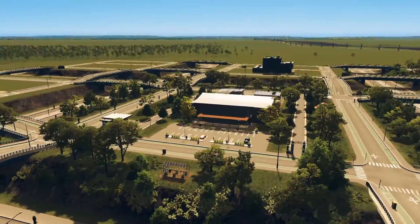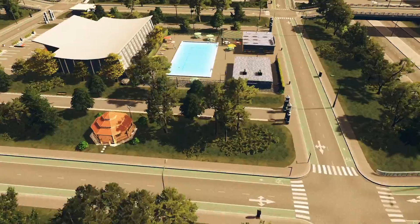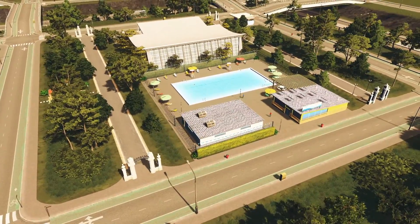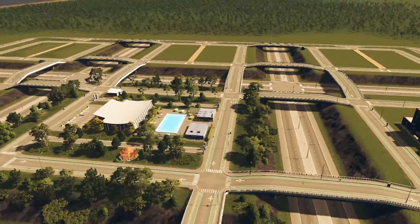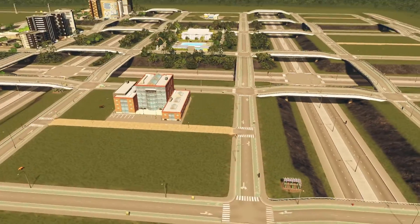Check out this lovely green space with a gym, a swimming pool, and a little park in the center. I like to design districts around parks — I find green spaces very, very important. And here we have the high school.